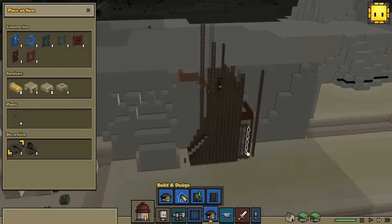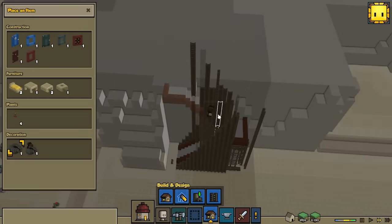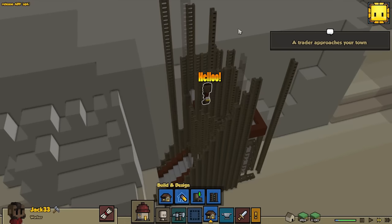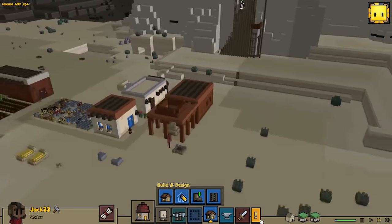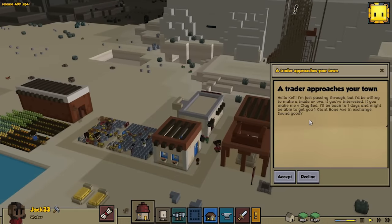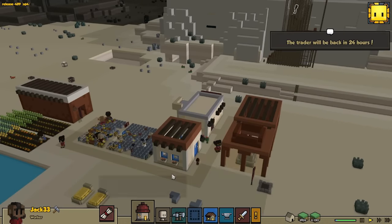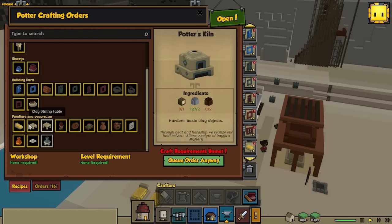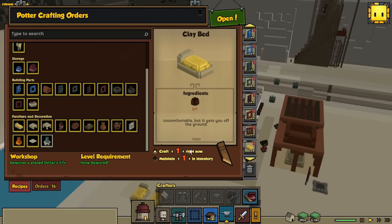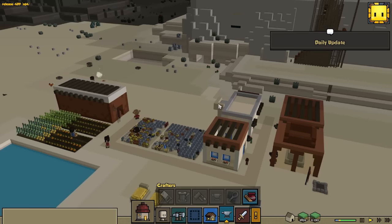Let's see how they're doing. They are building really high up. Jack, are you getting down? Are you gonna be stuck up there? Okay, so the trader approaches. If you're willing to make me four clay beds, I'll be back in one day and might be able to get you one guy and a bone axe. Yeah, we're gonna do that. So let's see here — let's make sure that we're gonna queue those up. Okay, we don't have any normal clay, so we gotta make sure that we get new clay. That's probably why they stopped here as well.